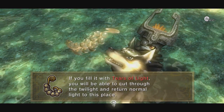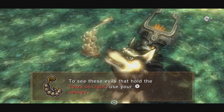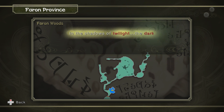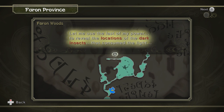If you fill it with the tears of light, you'll be able to cut through the twilight and return normal light to this place. See the evils that hold tears of light? Use your senses. We kill the bugs that are holding the tears of light, and to see them, we actually have to use our senses. In the shadows of twilight, the dark insects are as invisible as normal beings are here. Let me use the last of my power to reveal the locations of the dark insects that consume the light.